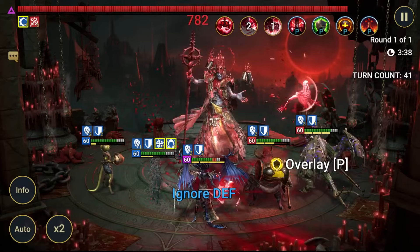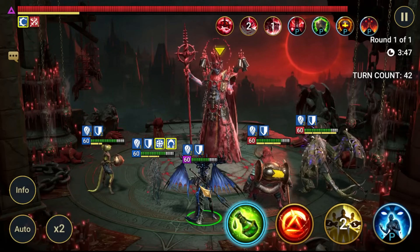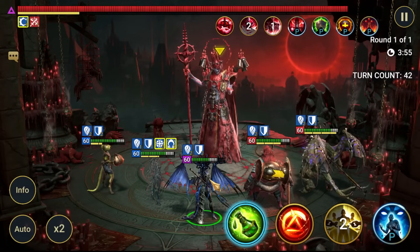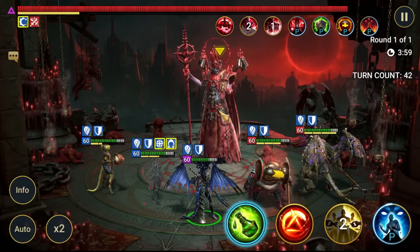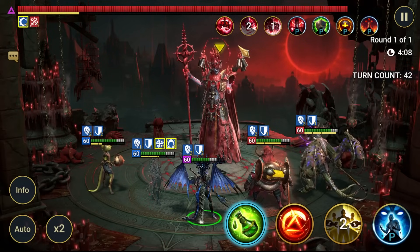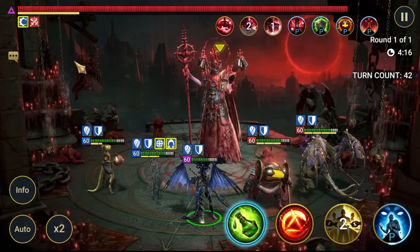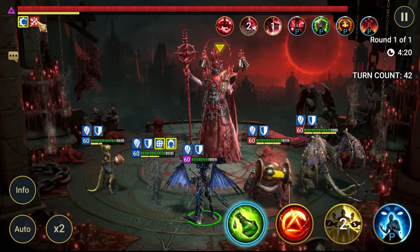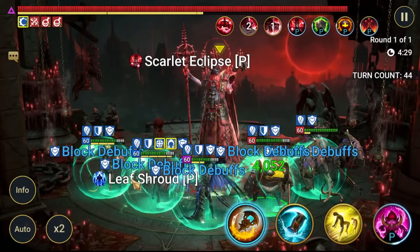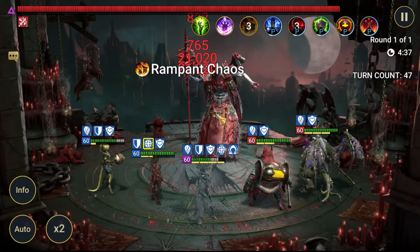Other possibilities would be to have someone with Ally Protection at that point, which would help whoever the target is. I believe the target will be determined by the lowest HP - that's typically how targeting works. So you could run a 6-star Awakened Champion with the lowest HP to try and draw that attack to someone with natural damage mitigation. At this point he's going to switch back to the other form because the Eclipse buff is now on its last turn.